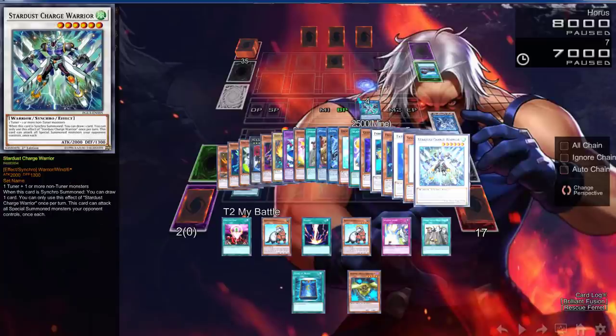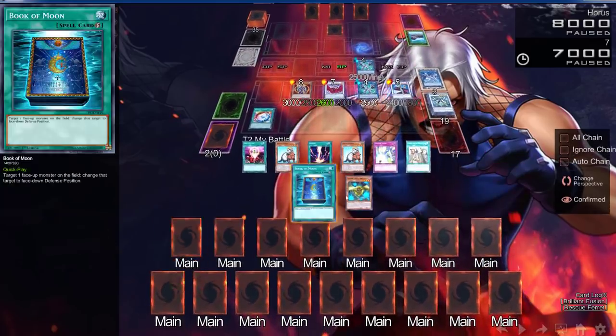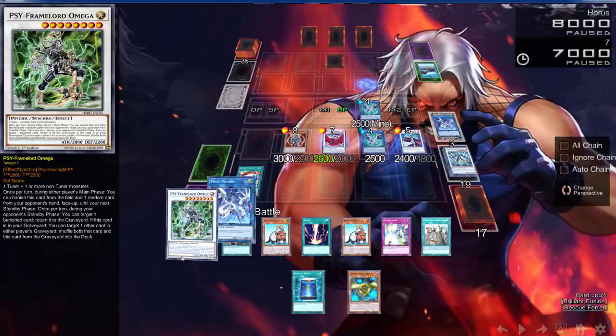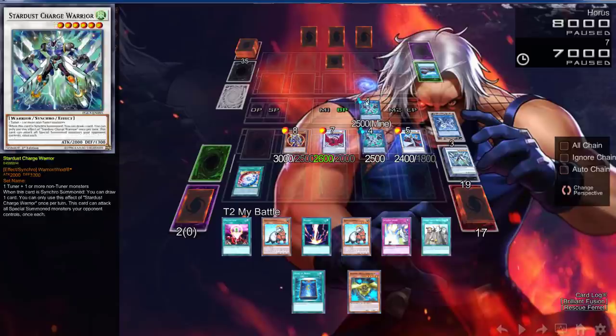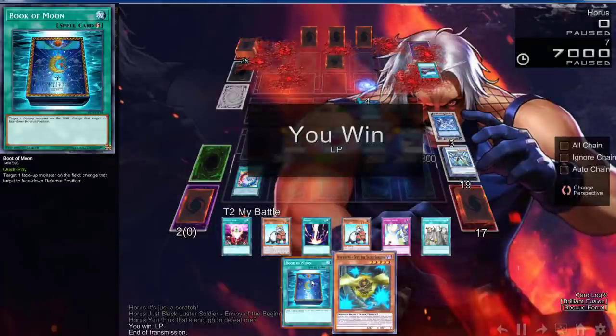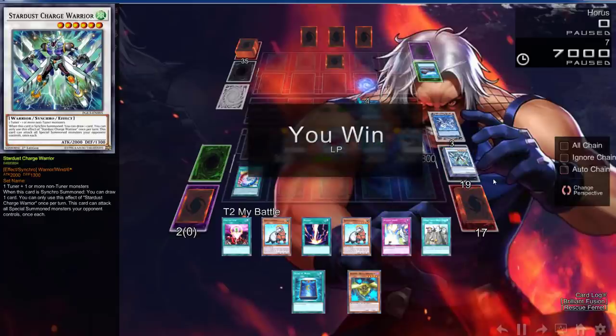We still have Spore in the graveyard unused, so we could go even further — like special summoning Rescue Ferret, keeping BLS, banishing Lone Fire to go into Omega and draw an extra card, then drop BLS, while still having Proxy Dragon left. Imagine using Soul Charge for a double Firewall and using those effects again. Bottom line: a two-card combo gets you a draw eight. We started with six cards and ended with 13 — that is super busted. There are more combos, but this is a prototype to show what's possible just by thinking about how broken Rescue Ferret is.